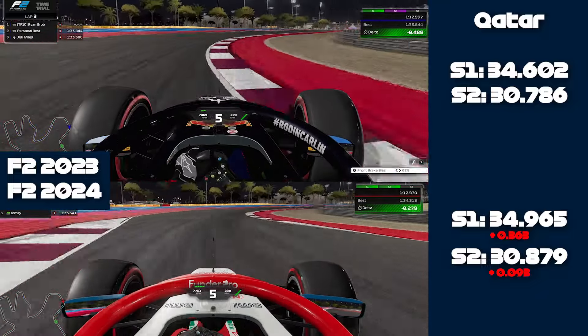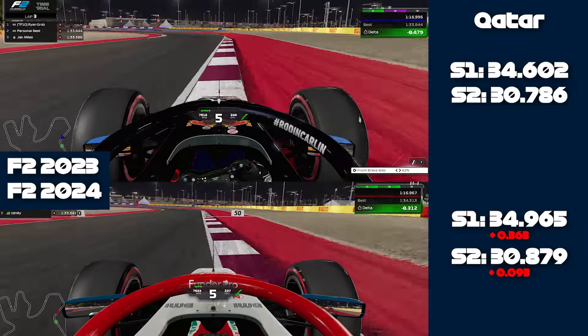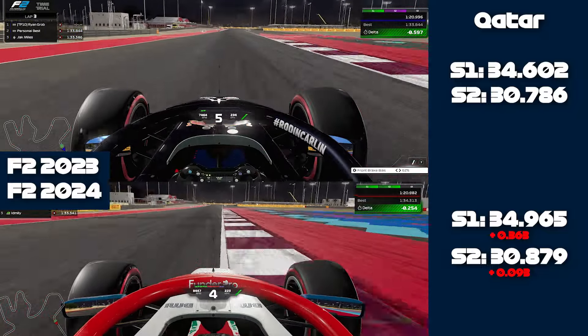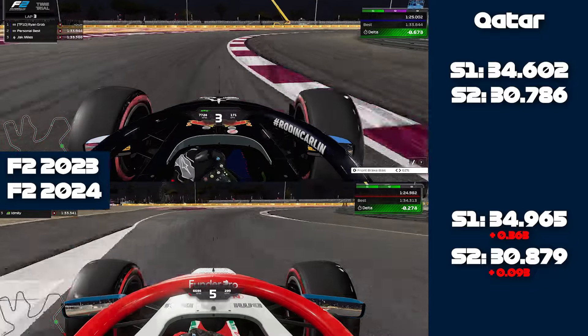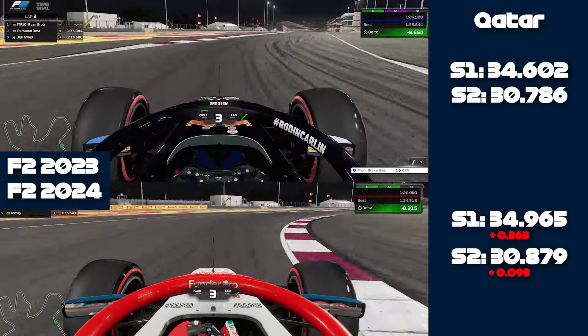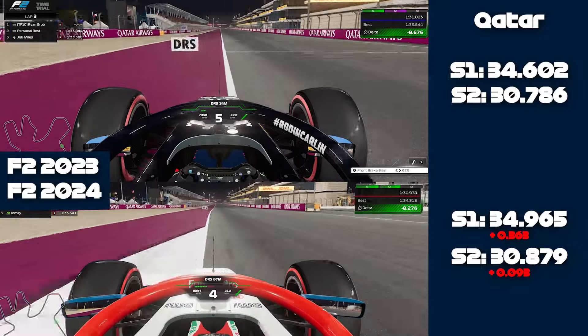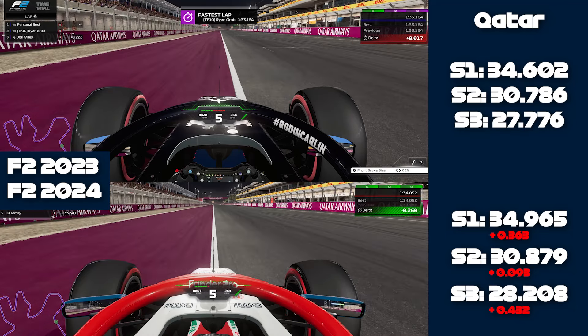Through the flat-out section, the 2023 car is a lot faster, as you're about to see by the lap time. I think it was nearly nine tenths faster. But the 2024 car feels a lot nicer to actually drive. As you can see, we've got nearly nine tenths as I said - quite a big margin. That was my verdict on that lap.